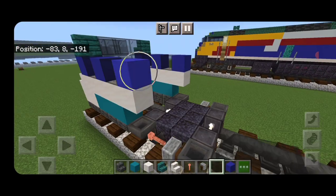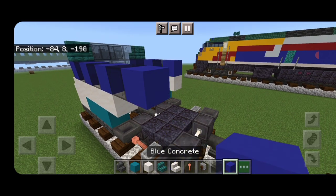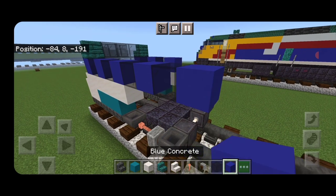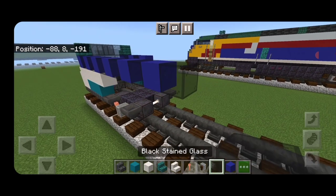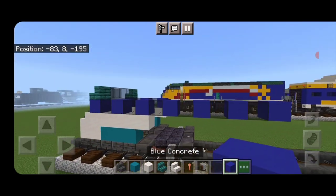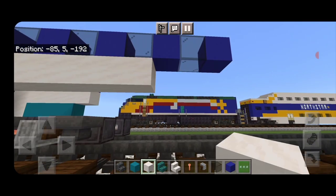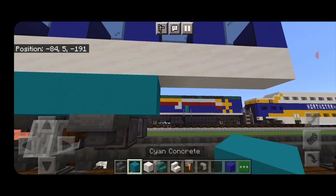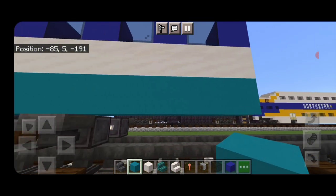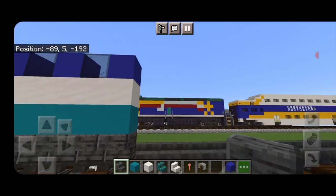Next we'll use our windows to measure things out. Coming off the blue concrete, put a black stained glass pane and then a blue concrete, until we have four more windows coming back, with a blue concrete behind it. Then fill in down to the end with smooth quartz, and then under that cyan terracotta, and under that upside down polished deepslate stairs.